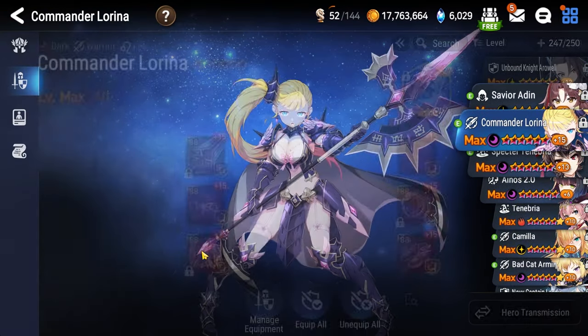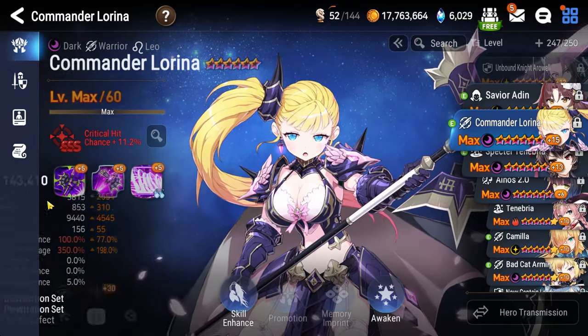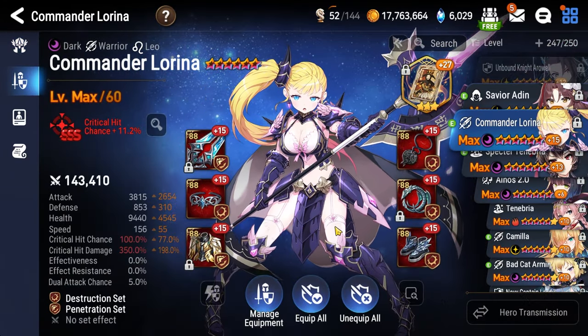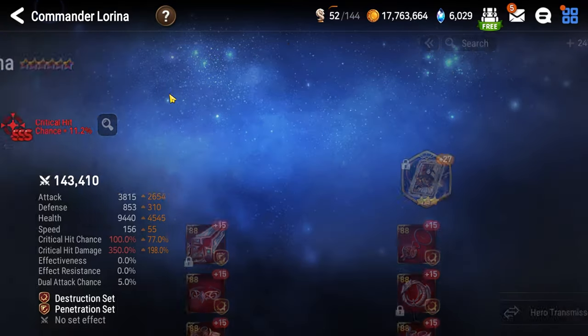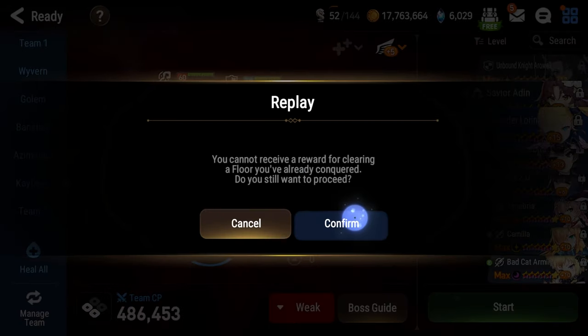For Lorena's gear, it's still exactly the same: Level 60, 6-star Awoken, plus 15 here on the skills, have the entire skill tree maxed out for the specialty change, and then we have Daydream Joker as the artifact, critical hit damage is the necklace, attack percentage on the ring, and attack percentage on the boots. Now that we understand the mechanics, let's get to it.